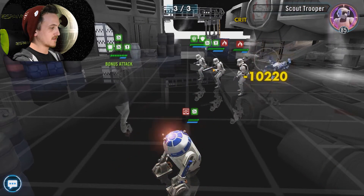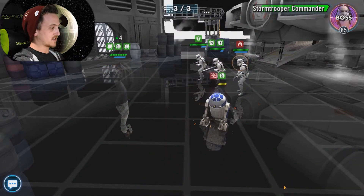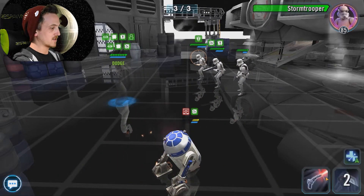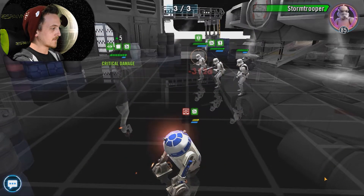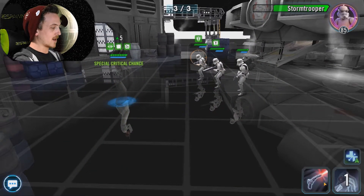Let's see if we can take out the Scout Trooper. Try and stun — no stun. We're probably gonna have to take out this Stormtrooper now, so let's start hitting him. Oh, he's got critical hit immunity up. That's just... R2, no!